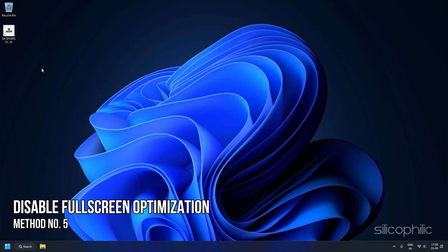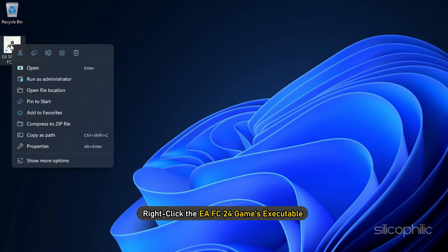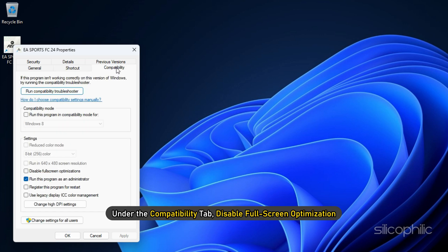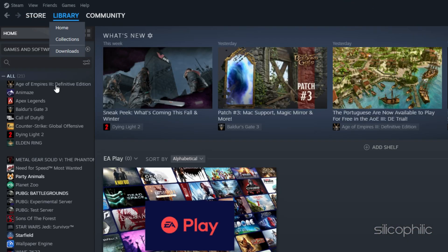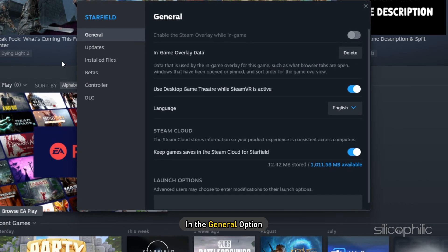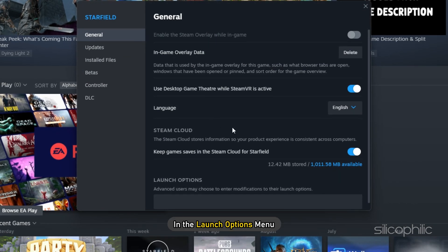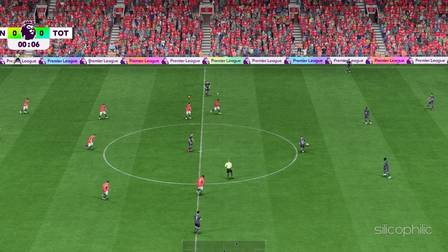Method 5: Disable Full Screen Optimization. Right-click the EA FC24 game's executable and select Properties. Under the Compatibility tab, disable Full Screen Optimization. Next, launch Steam and go to your game library. Right-click on FC24 and select Properties. In the Launch Options menu, type the required command. Exit the Properties window and launch the game.